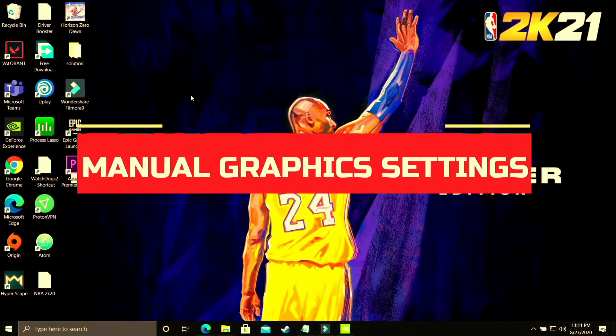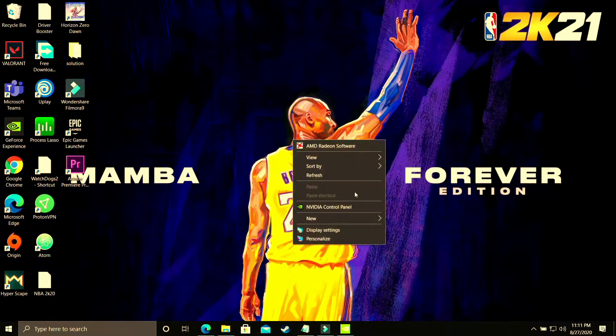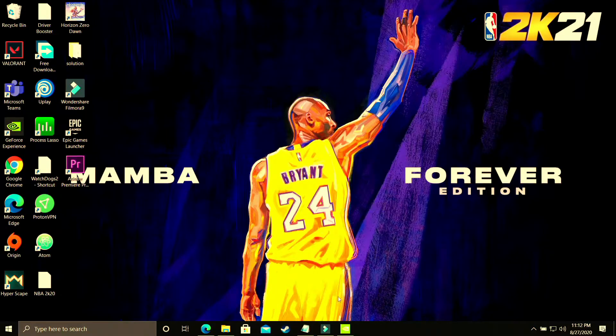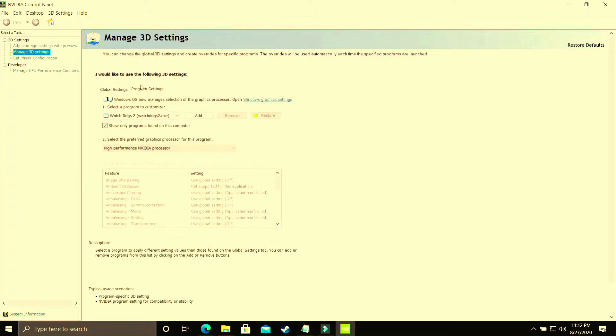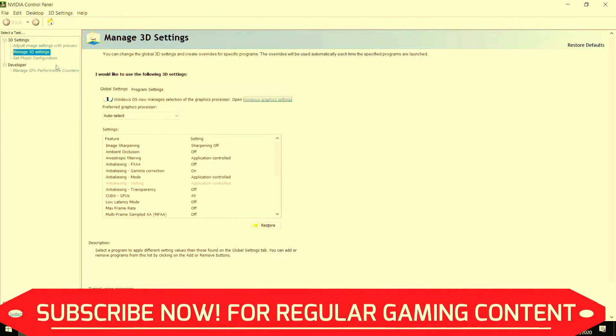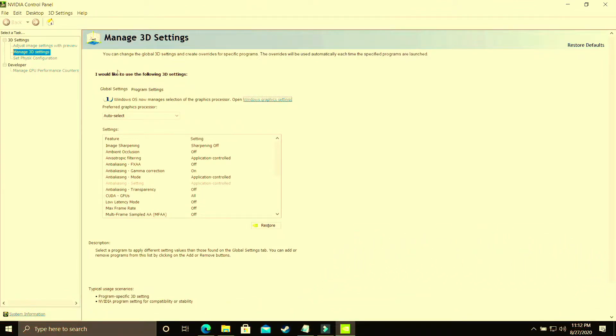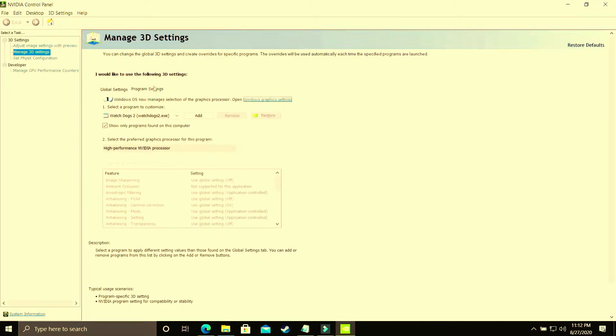This step is specifically for users who are not able to change graphics settings in Windows 10 because they have an earlier version or Windows 7. Right-click on your desktop and go to Nvidia Control Panel. If you have an AMD dedicated graphics card, go to AMD Settings instead. Make sure you are in Program Settings and not Global Settings — they are two different things.